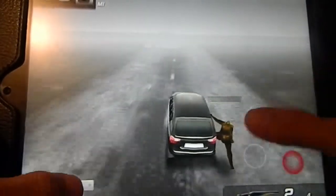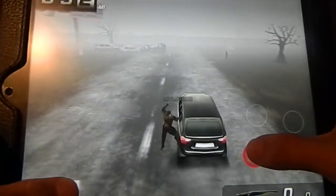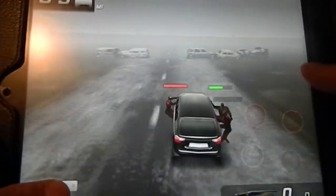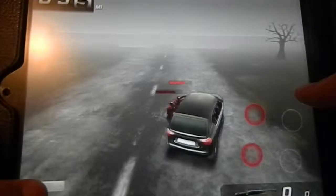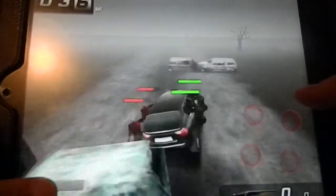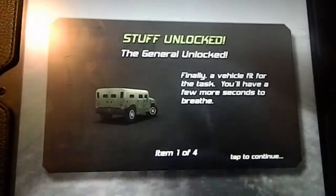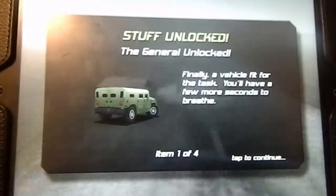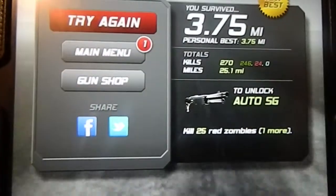If zombies are pulling on one side, be careful turning that direction unless you're sure you can hit the parked car first to knock them off. I'm out of ammo now so I might not last much longer — I have to keep turning opposite to the pull so I don't flip. Looks like I crashed, but I unlocked a new car — 'finally a vehicle fit for the task, you'll have a few more seconds to breathe.' That new car should be harder to flip over.